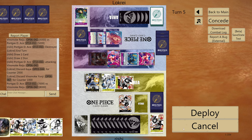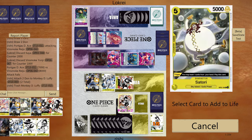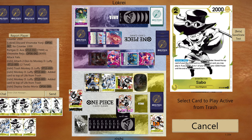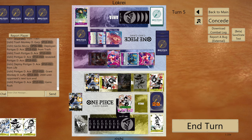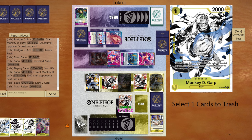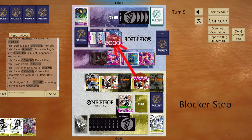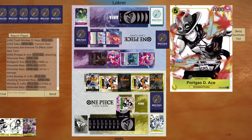We go down to one life. Deploy — we'll do this. Trash one life, Sabo at the bottom, Ace on top. Play Moria — trash and deploy, trash and deploy, trash that, trash that, trash this guy. We already have the bodies from the play. Seven of life and all of 11 of life. Should we attack some next turn? Next turn is Sabo.